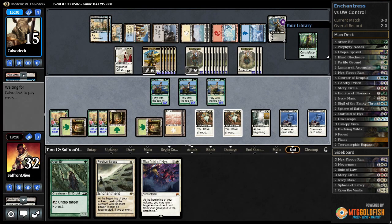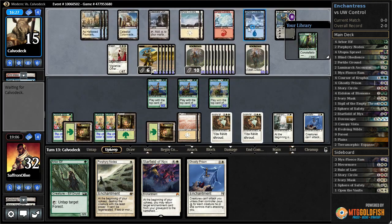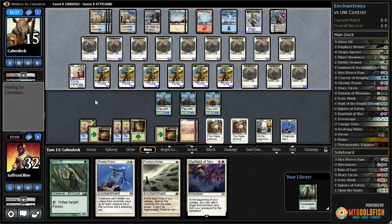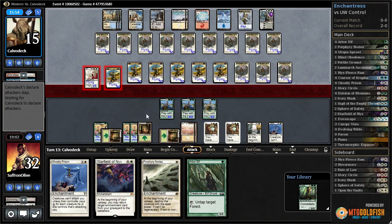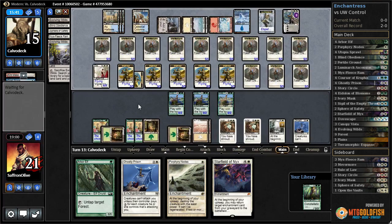Our opponent has Cryptic — maybe two. They bounce one of our Ghostly Prisons, so that's going to give our opponent the ability to attack with more creatures. One, two, three, four, five, six, seven, eight — they can attack with four creatures next turn, and they ultimate Elspeth so they can hit us for a bunch. Main-deck Elesh Norn is pretty annoying. Our opponent gets in with the flyers — we take a beating, down to 21.